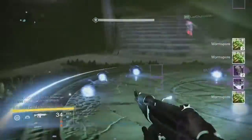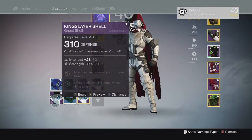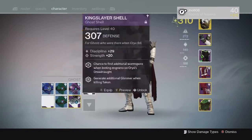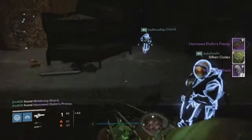On my Hunter from the Totem checkpoint we were able to get two moldering shards and a King Slayer ghost shell at 310. Currently that is the highest ghost shell I have, so looking for something higher to improve my light level across all my characters.